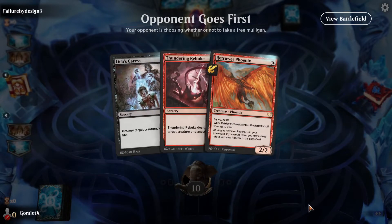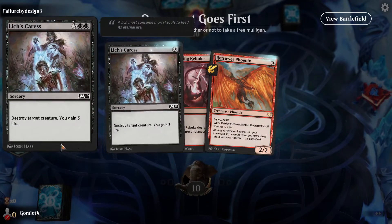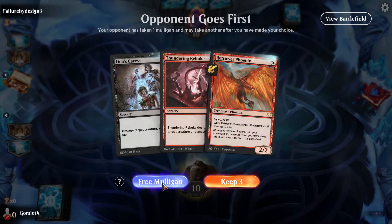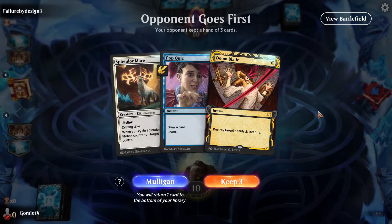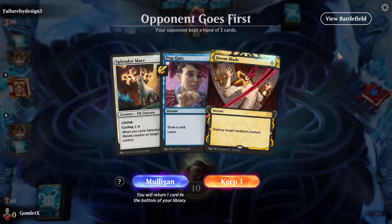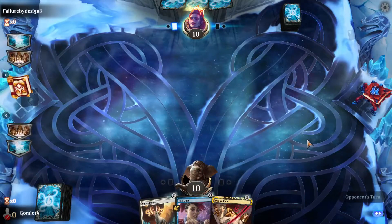Nothing here has instant speed — just removal, although killing something and gaining three life is pretty good when you're only at ten life. I'm going to take the free mulligan; I don't think an instant-less hand is worth it. This hand's super good though — we got multiple different things we can do during our opponent's turn, and they're going first. If they play a really good creature, we Doomblade it. If they don't, we just pop Quiz, learn a Lesson, and draw a card. This is really good because we have those instant speed plays.